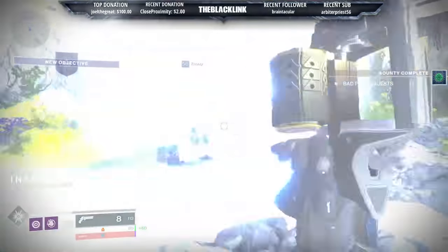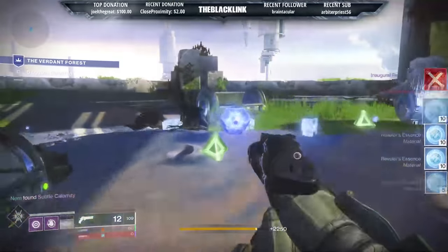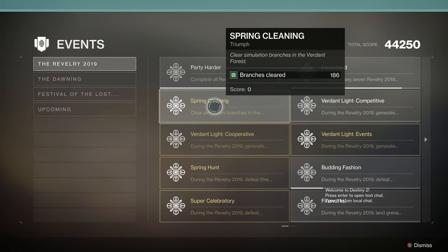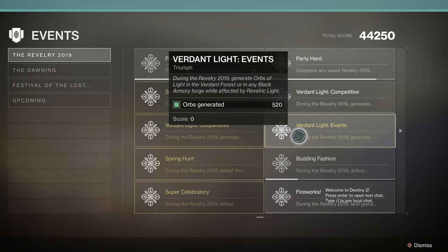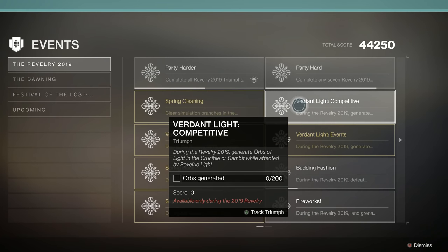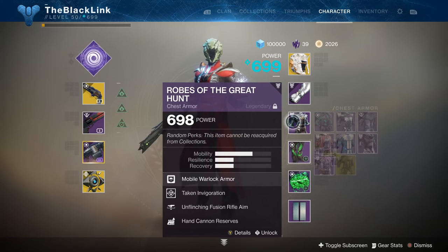You'll also need to get the Triumph Party Hard done. This triumph requires that you get at least seven other Revelry Triumphs completed, which can seem daunting, but it's going to be super easy. At least three to four of these can be completed in the Verdant Forest itself — Triumphs like Spring Cleaning, Verdant Light Events, Spring Hunt, Super Celebratory, and Melee Mayhem can all be done in the Verdant Forest. You'll probably have all of those outside of Melee Mayhem done just by running it normally, so right off the bat there are four Triumphs you'll have done passively.